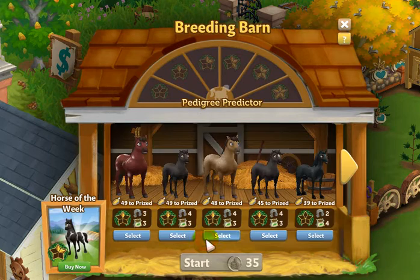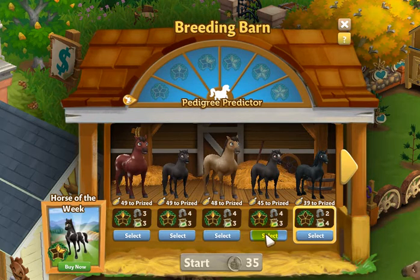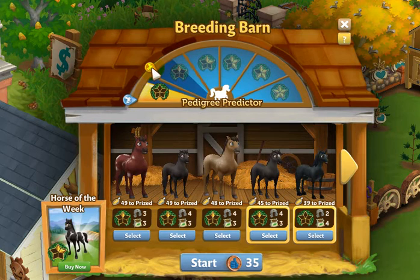Let's take a look at what we have here. I do have one horse that has no pedigree, so if I click on that it's going to show the little tab for this horse starts here. Then let me go ahead and click on a horse that has pedigree one. When I click on select you'll see that little tab has moved up.